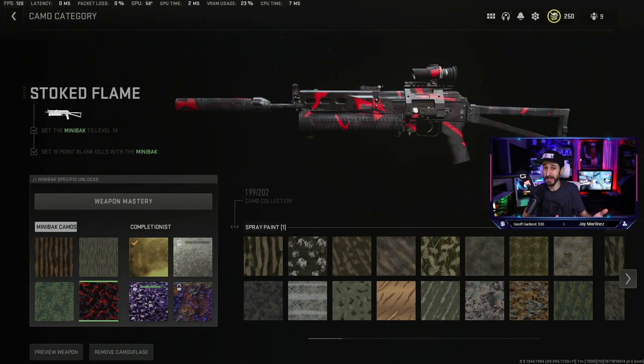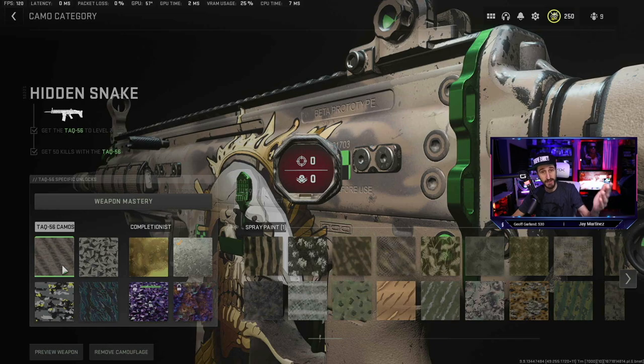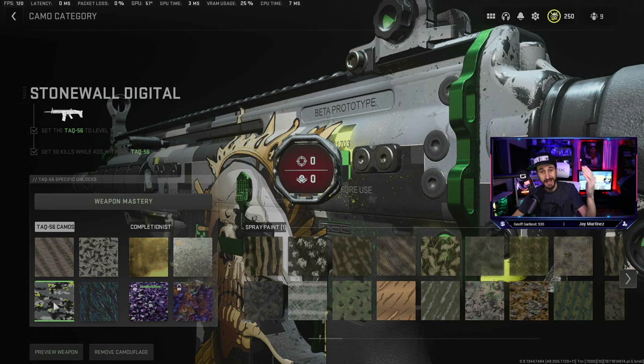In fact, you could probably get point blank kills while you're ADSing and it all adds up. Looking at the Taq-56, it requires 50 kills, 10 double kills, 50 kills while ADS, and 15 hip fire kills. You can get your double kills while doing hip fire or ADS, so every time you're getting an ADS kill or a hip fire kill you could be getting double kills — maybe one's a hip fire and then you transition to ADS to get your second kill. You're doing them at the same time.